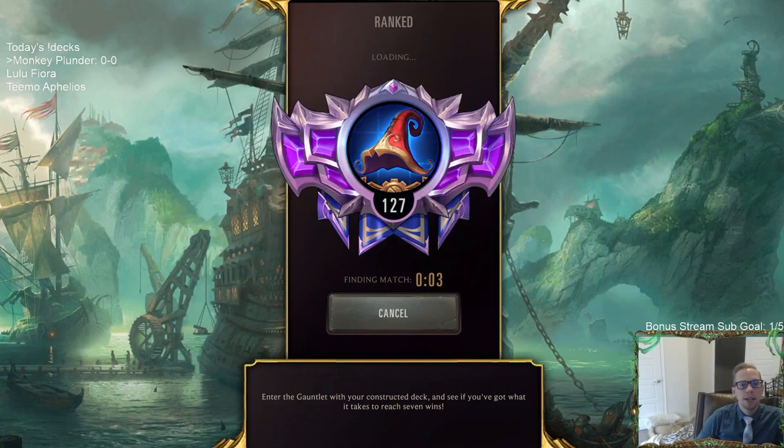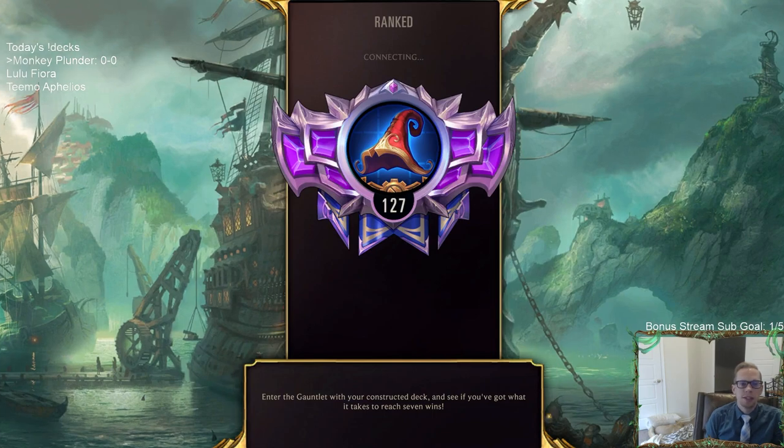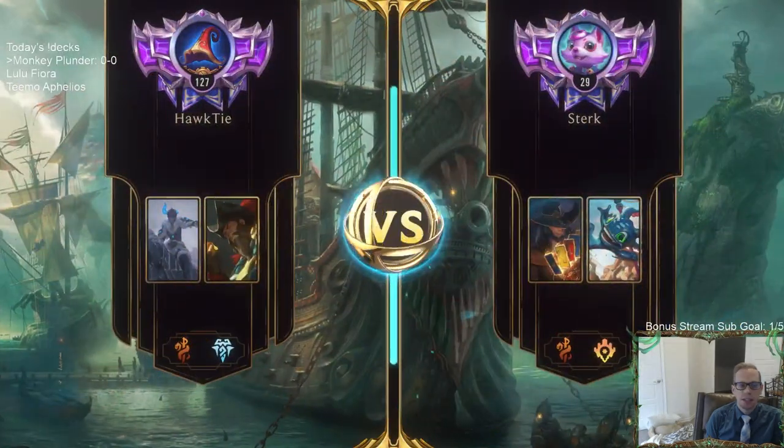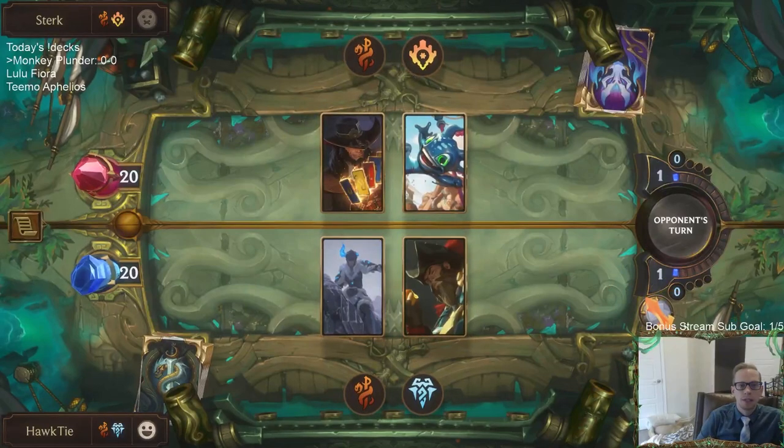We'll be playing five games in ranked with just three decks on the docket today: this Monkey Plunder deck, Lulu Fiora, and Teemo with Aphelios — probably the most competitive deck built for today. The Teemo Aphelios was really difficult to build because there were like 80 cards I could easily put in, so getting it down to 40 was tough. But first, let's get some plunder monkeys.